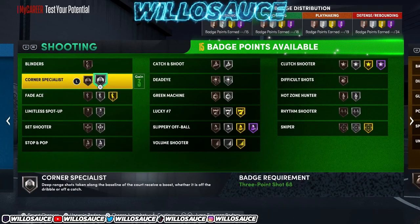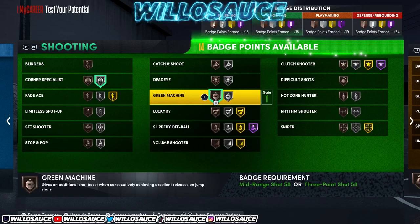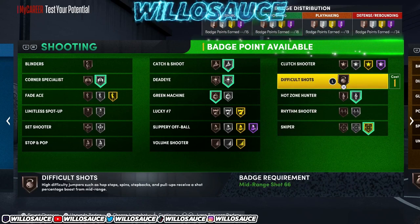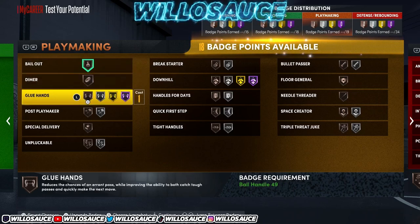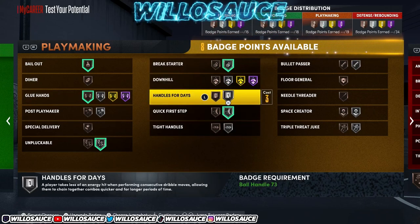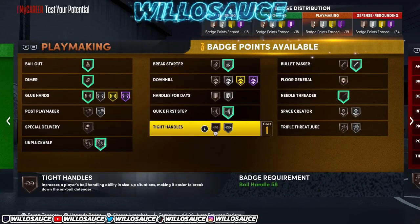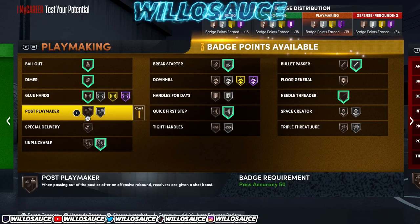For shooting out the corner: at least bronze Corner Specialist — silver's boost isn't that big. Definitely Green Machine at least on bronze, Catch and Shoot maxed out, Deadeye, and definitely Sniper — it's very broken in this game. Also Hot Zone Hunter. For playmaking: definitely Bailout, Unpluckable because you have a 75 ball handle, Glue Hands, Break Starter, Quick First Step, Bullet Passer, Needle Threader, and you could even put on Dimer. Post Playmaker for when you get offensive rebounds is an option too.